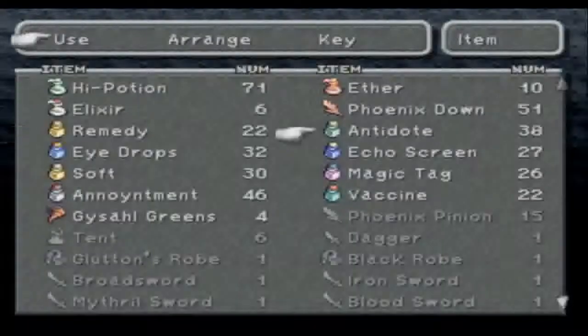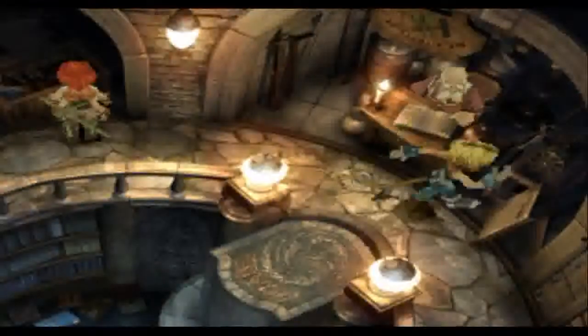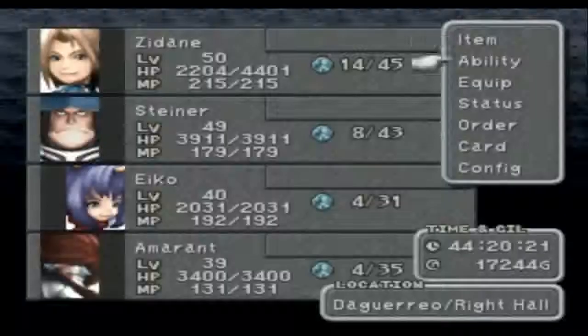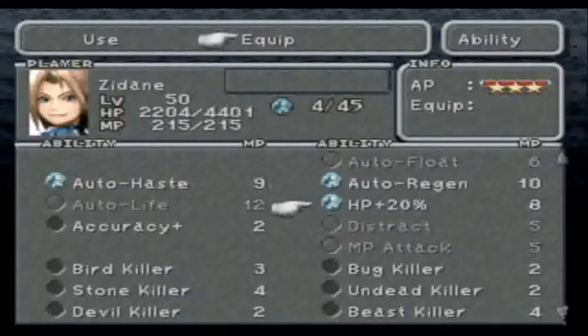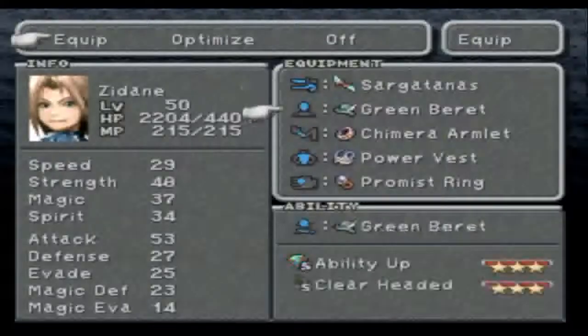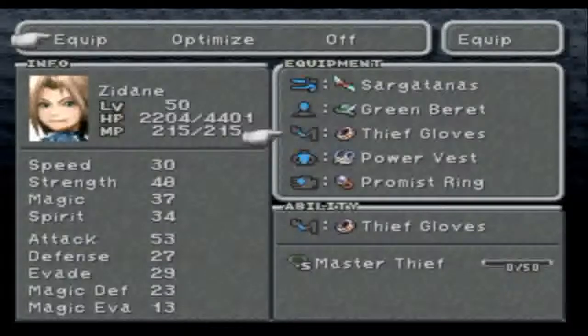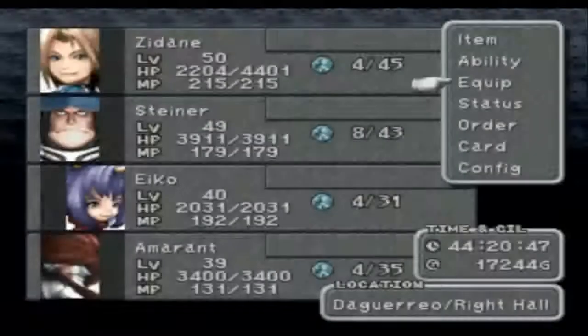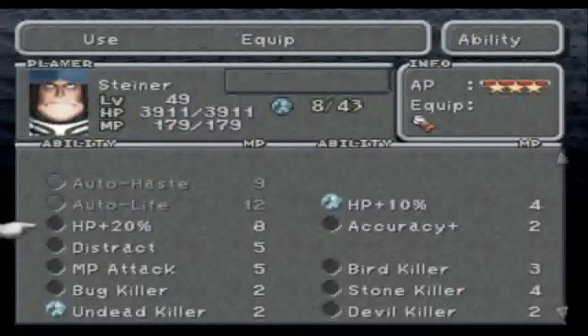So what I want to do is heal Zidane. Come down here and there is a Moogle — you can use a tent. I'm also going to have a look at some abilities because I believe I swapped them around a little. Yep, Auto-regen. Oh, I know what you can have — you can have the Thief Gloves. Master Thief is what he learns, and I believe it also increases stats. Ability equip — that's what I'll do.